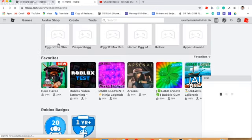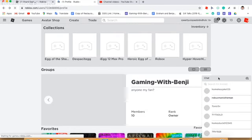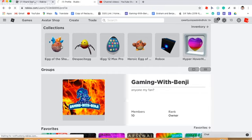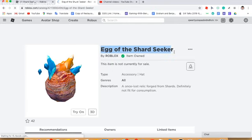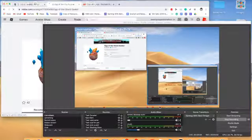Okay, and you will see the egg of the shards. This looks sick! Comment below which egg you like the most. This is the Egg of the Shard Seeker — I'll leave the link to the game in the comment section below. Goodbye guys, bye!